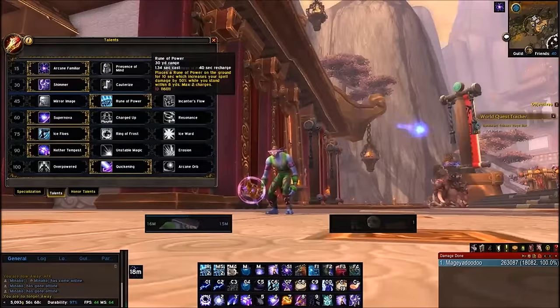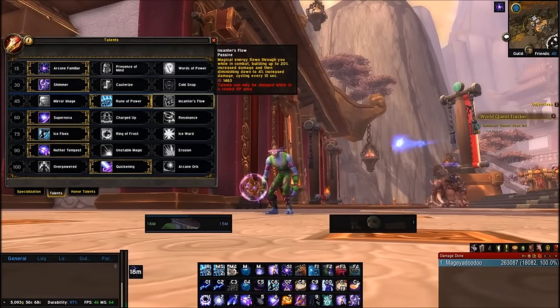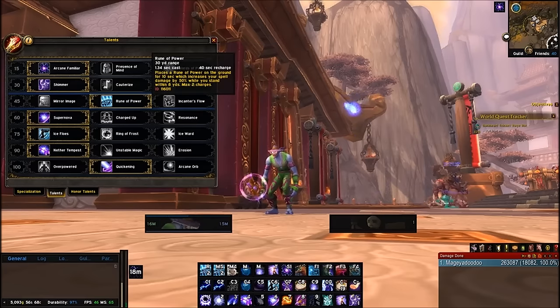Now the 45 Talents: Rune of Power or Incandescent Flow. Incandescent Flow is for movement-heavy fights where you have to move a lot and really can't stay stationary. Rune of Power is really good when you can stay stationary and want to get as much damage as possible out of this talent.